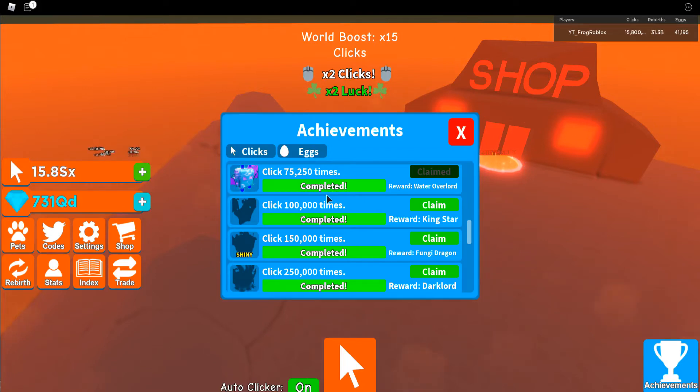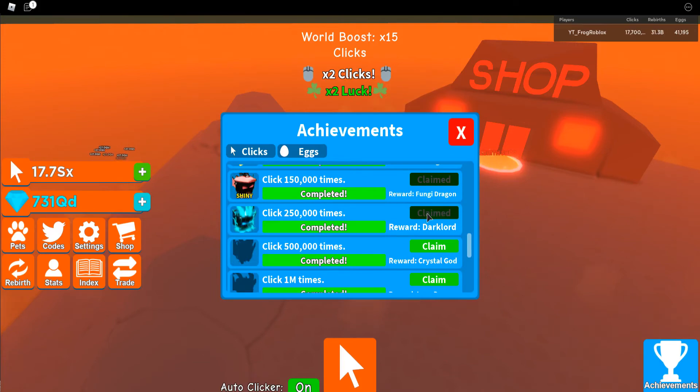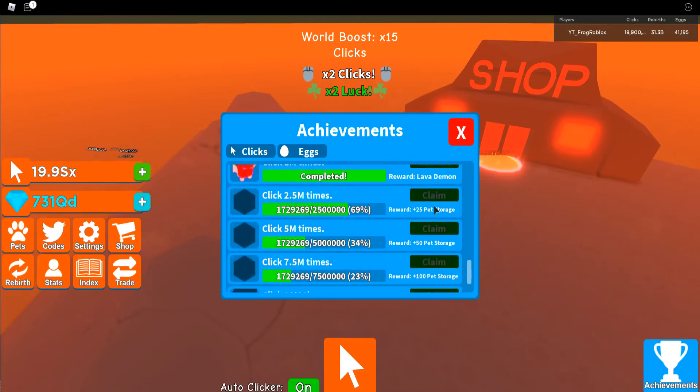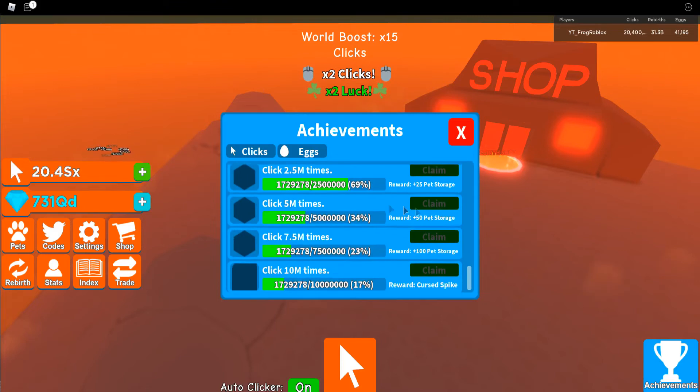Continuing clicking achievements: a king star at 100,000 clicks — that's pretty good — a shiny fungi dragon at 150,000, a dark lord at 250,000, a crystal god at 500,000, a lava demon at 1 million, 25 pet storage at 2.5 million, 50 pet storage at 5 million, 100 pet storage after that, and a cursed spike at 10 million clicks.